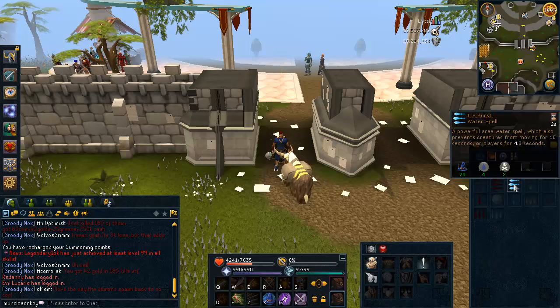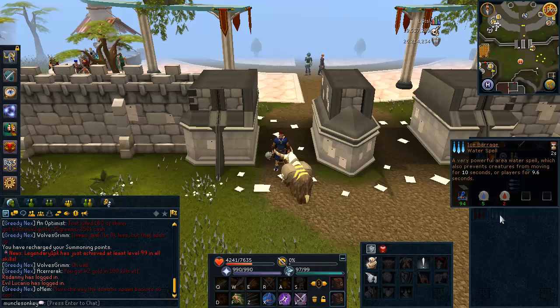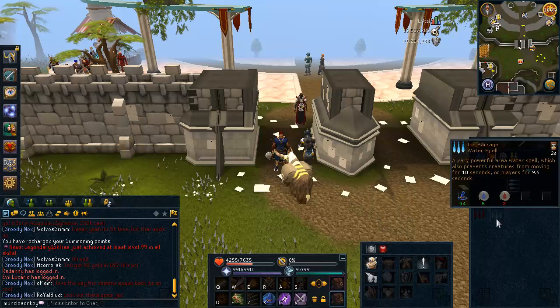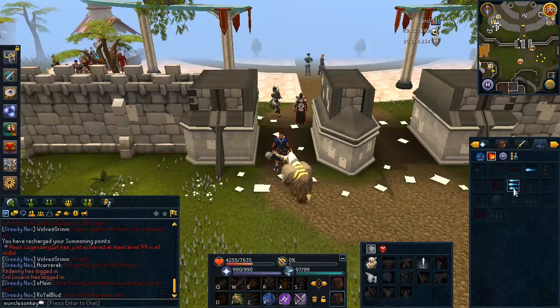The method we're going to be using is Ice Burst. You can also use Ice Barrage if you'd like — you kill them a little bit faster, but it costs a lot more since Blood Runes are much more expensive than Death Runes. You can cast Ice Burst at only level 70 Magic, whereas Ice Barrage needs level 94 Magic.